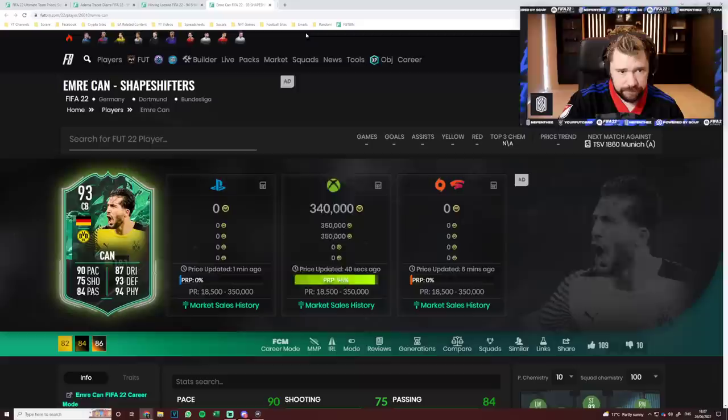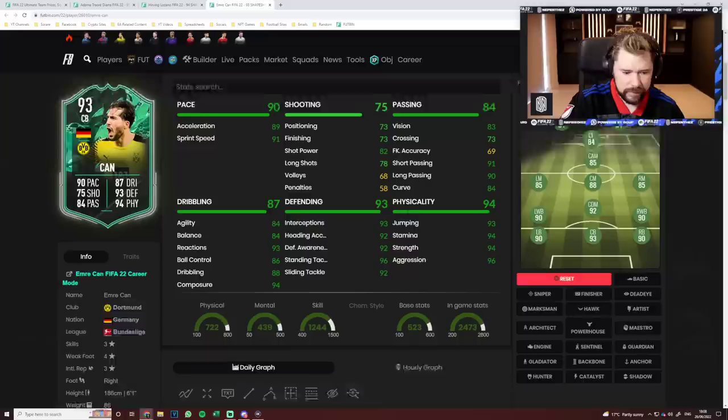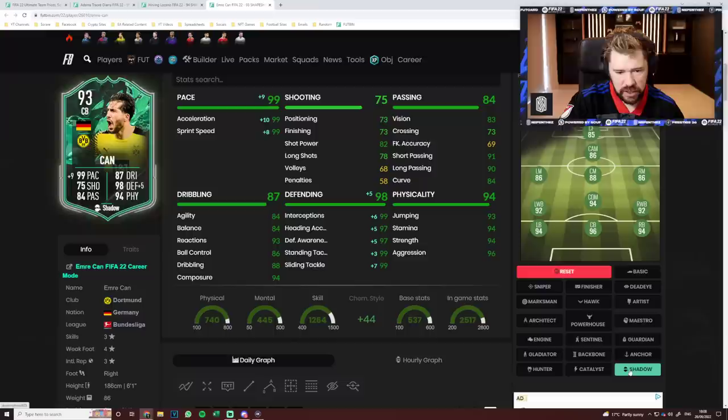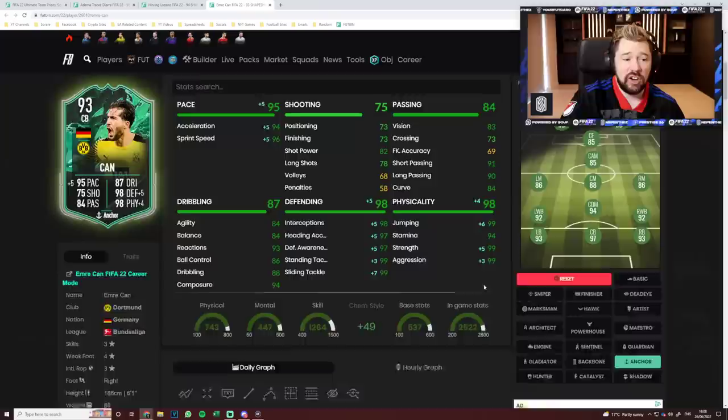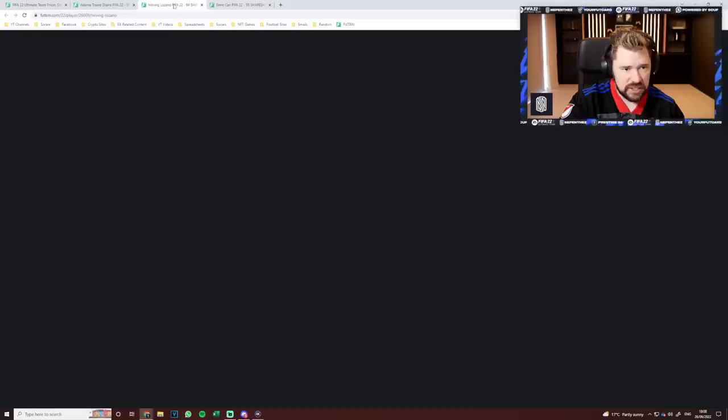We've got Emre Can — three-star skill moves, four-star weak foot on his 86. Six-foot-one, medium-high work rates great. Hawk/Kemstar makes him a 97-rated defender. Shadow makes him a 96-rated defender but with perfect pace, good passing, very good dribbling for a centre-back. I like him as well. I think Shapeshifters in general has just been good, hasn't it? But I think Emre Can there is really, really nice.